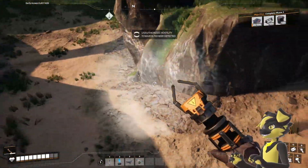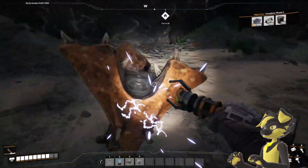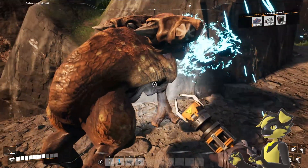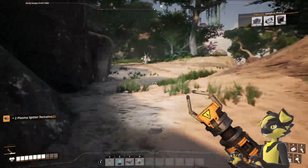It looks like a riverbed right up here, but there's no... Excuse you. Unless you know where to find water, I don't have time for you. Go away. Plasma spitter — ech.